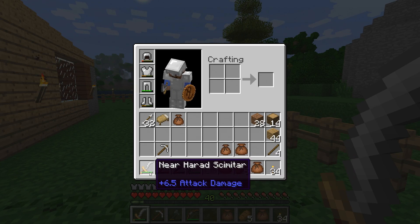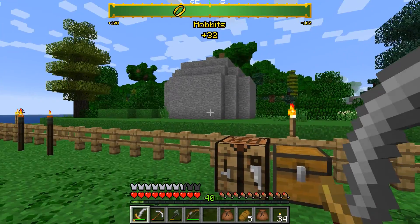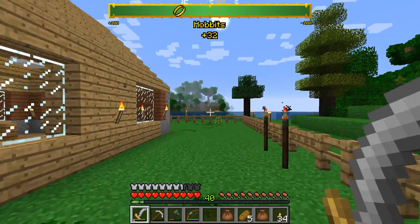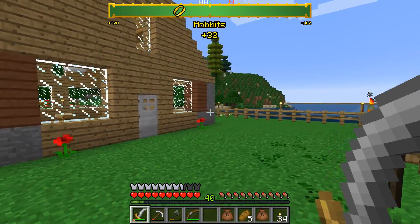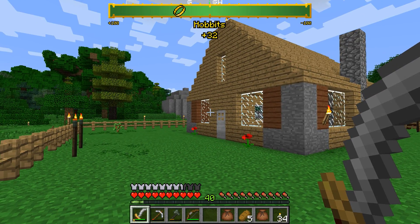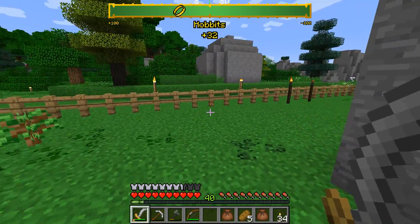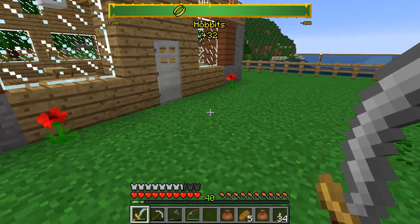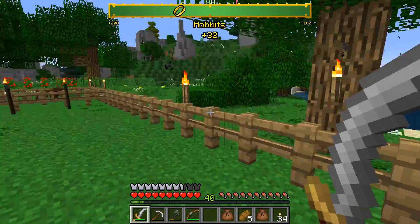I also got this — the near Harad scimitar, 6.5 attack damage. I picked it up because it looked cool and it's not great, but I needed another sword. Having a base here and a fence seemed like a good idea, but two — count them, two — invasions have happened since I started building this house. One was right here, the other was right here. When a hundred guys suddenly spawn inside your fenced base, that is not a good thing. So yeah, I wasted down.